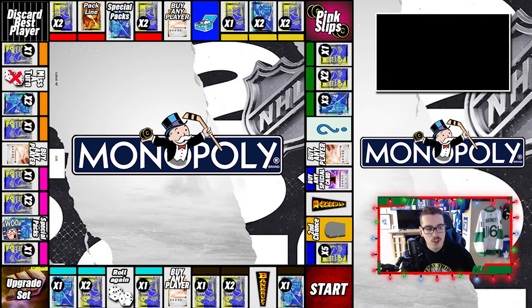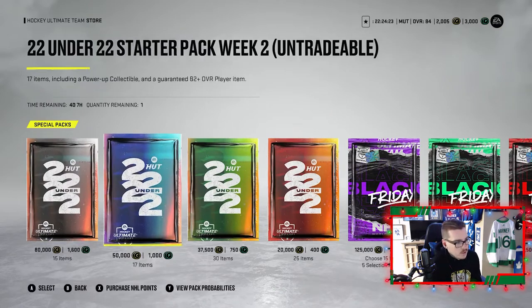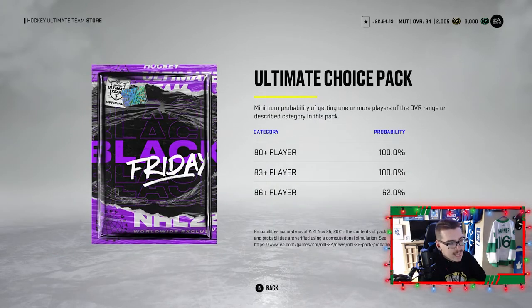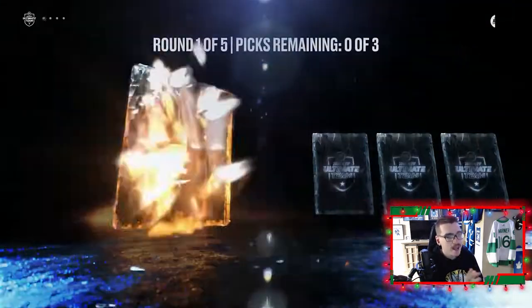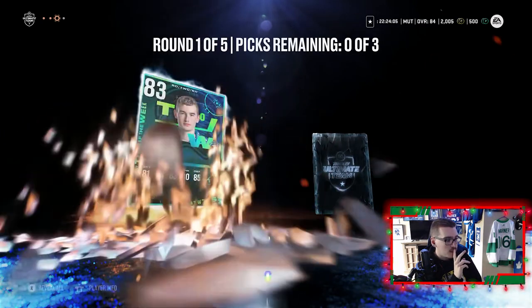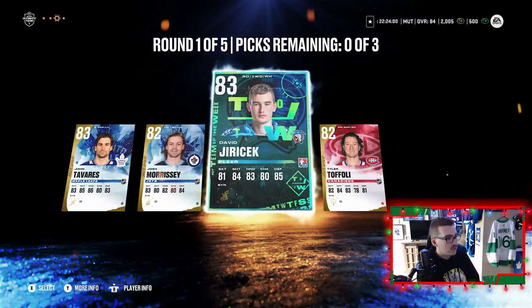We're gonna only open up one special pack — the Ultimate Choice Pack. I know it says special packs, but to be fair to the episode we're opening the one Ultimate Choice Pack and that counts as two. This Ultimate Choice Pack is a 125k pack — we get an 86-plus player at a 62% chance. 2,500 points down the drain, we're gonna have to reload next episode, but here we go.